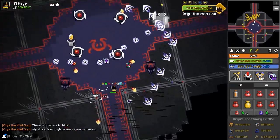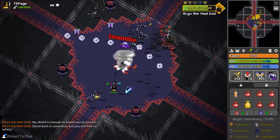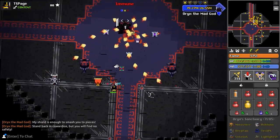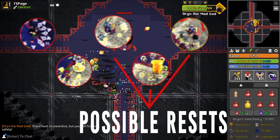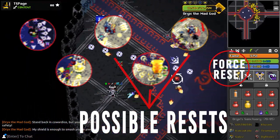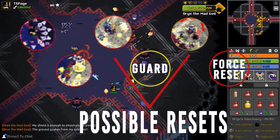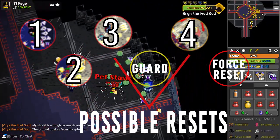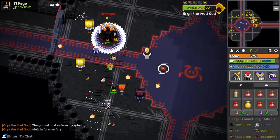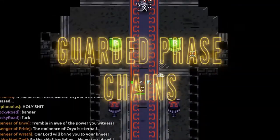Resets are very simple to understand. Oryx will travel back to the middle of the room and begin a new random phase regardless of the phase that just occurred. A reset is triggered by the current phase chain ending. Phase chains can last between 2 and 5 phases, and after the 5th phase in a chain, Oryx 3 must reset. This rule changes whenever a guard or stagger occurs, because staggers and guards count as a phase in the chain, meaning the phase chain will instead have a max of 4 phases before a reset.